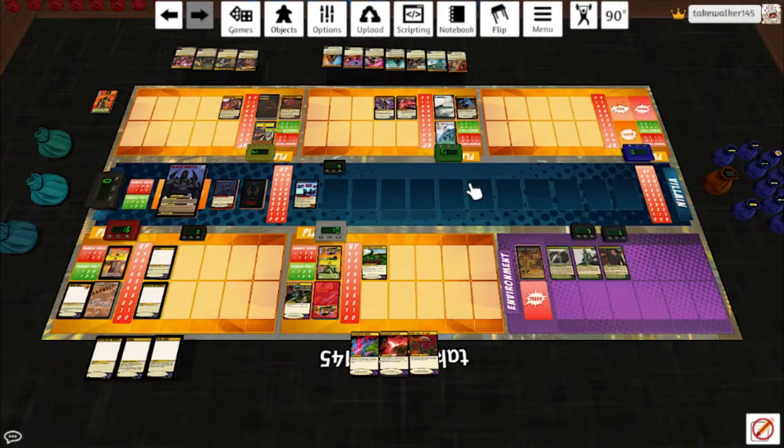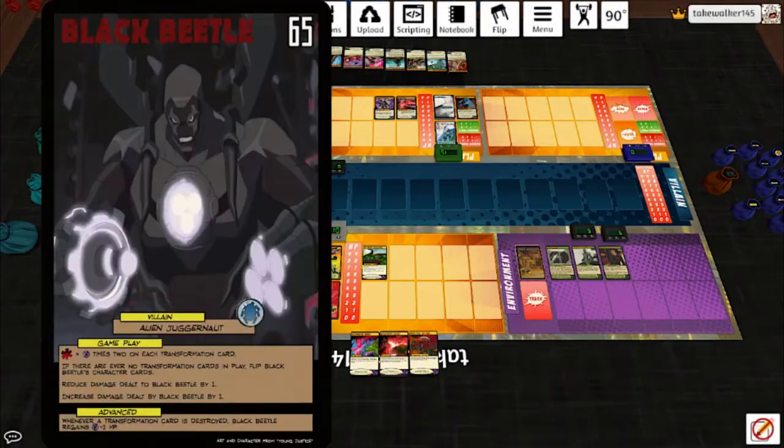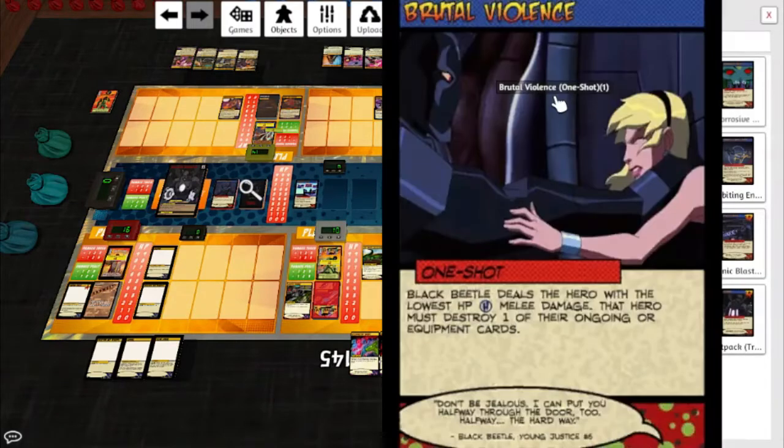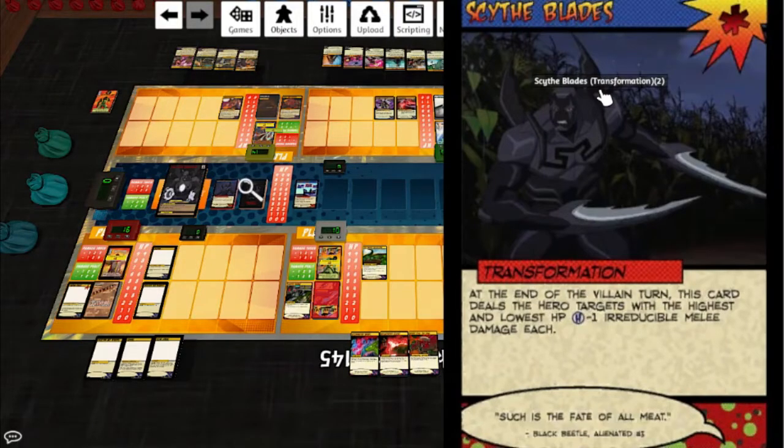After the last couple weeks of two-hour-long games, that's a nice change of pace. Let's take a look through Black Beetle - we didn't even find out what happens when he flips. He becomes the Alien Juggernaut. If there are ever no transformation cards in play he flips back. He just has reduced damage dealt to him by one and increased damage dealt by him by one, which is strange because all his transformation cards deal damage themselves. Brutal Violence: Black Beetle deals the hero with the lowest HP H melee damage; that hero must discard their ongoing and equipment cards. Scythe Blaze transformation: end of the villain turn, this card deals the hero targets with the highest and lowest HP H-1 irreducible melee damage each. That's pretty nasty.